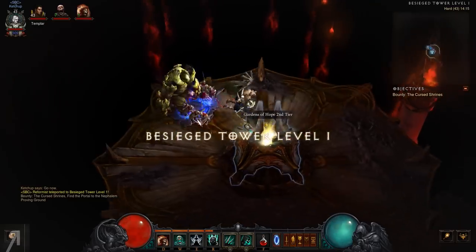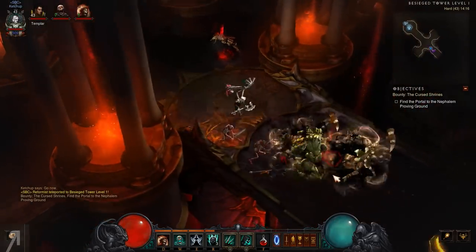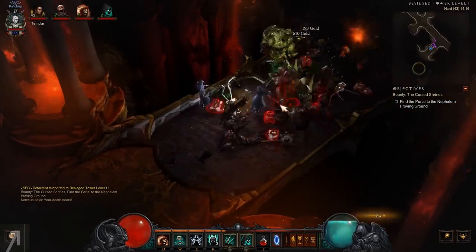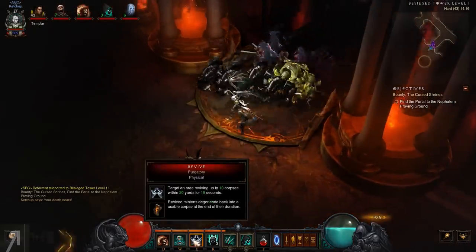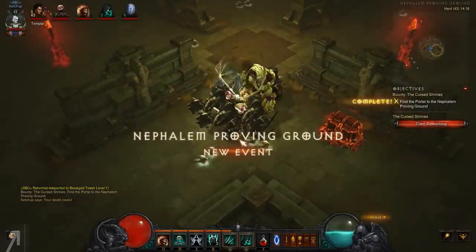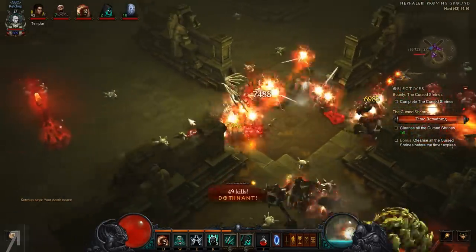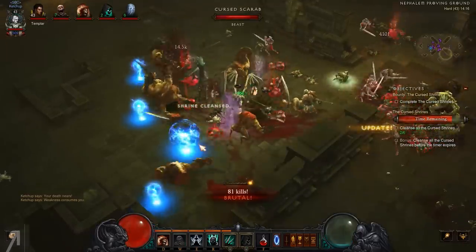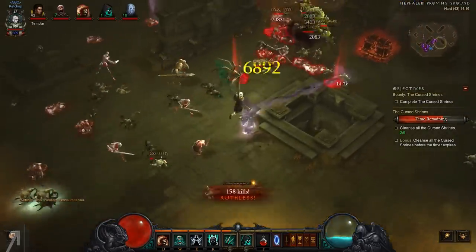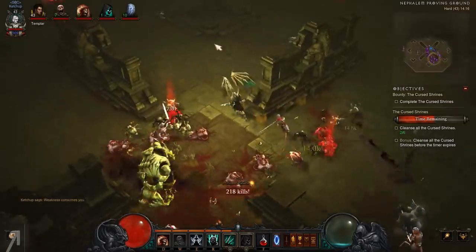The necromancer seems to be the pet class at the moment. We need to find the portal to the nephilim proving ground. I'm summoning a bunch of skeletal mages - that's basically my essence spender. Every other skill except the command skeletons doesn't use essence, so I can basically just spam skeletal mages as needed. We need to cleanse all of the shrines before the timer disappears. I'm getting as many guys summoned as possible and reviving corpses - there's only a certain number of corpses that can stay on screen at one point.